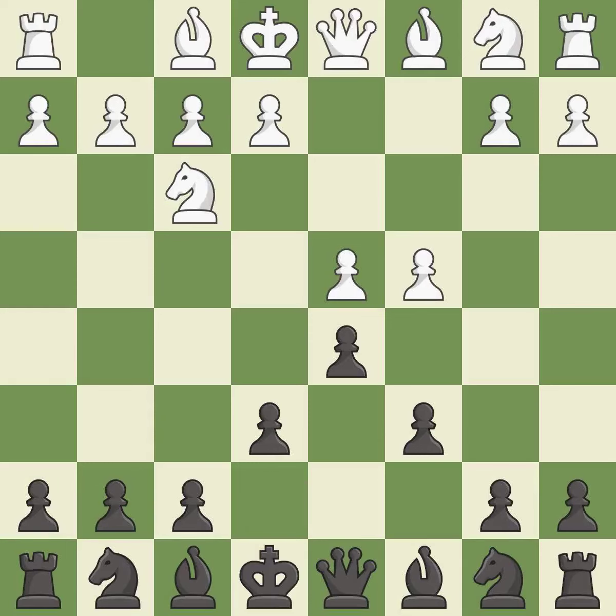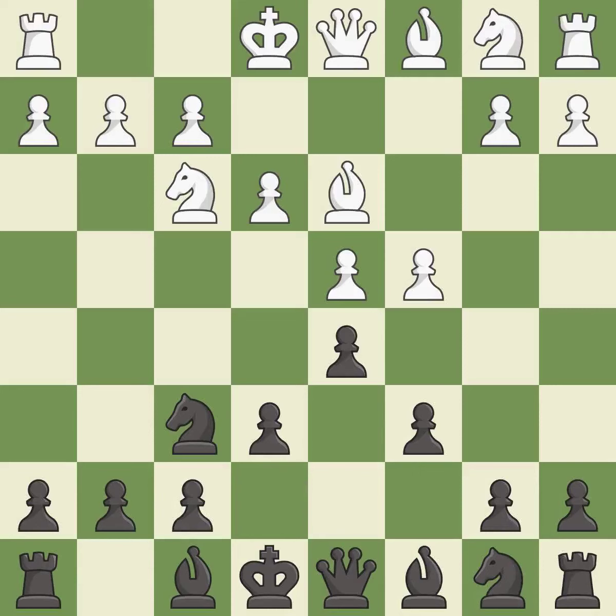The bishop is ready to be developed to an active square. This defends a pawn that was under attack and had no defenders. This activates a knight by developing it off of its starting square. This activates a bishop by developing it off of its starting square. This develops a knight off its starting square, getting it into the action.